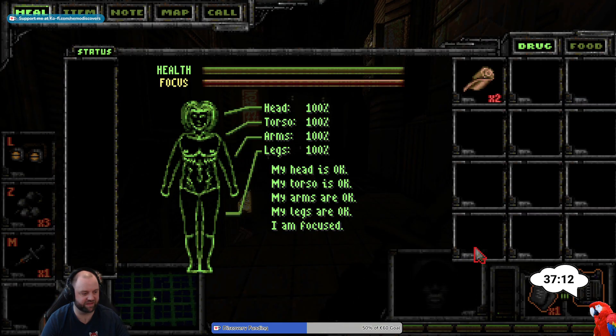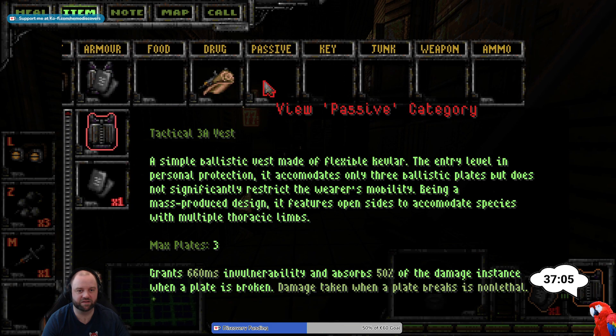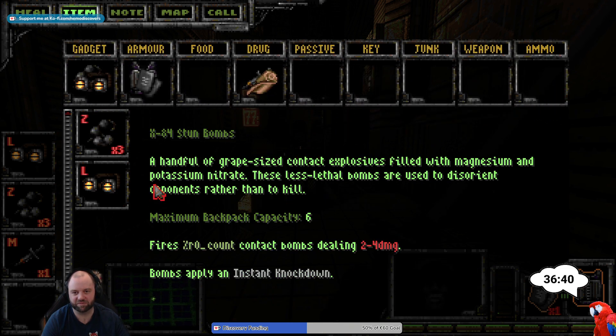We are equipping a tactical vest with ballistic armor, which can have three plates. Plates grant 660 milliseconds of invulnerability and absorb 50% of the damage instance when the plate is broken. Damage taken when the plate breaks is non-lethal. So we've got stun bombs.